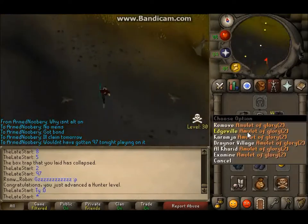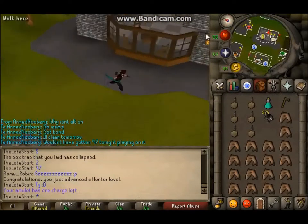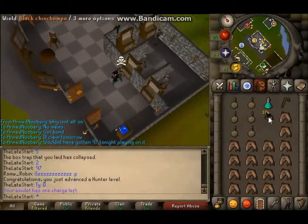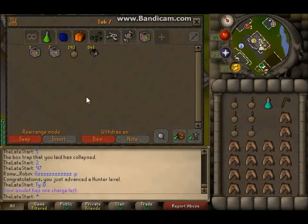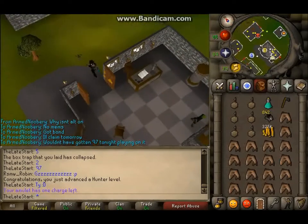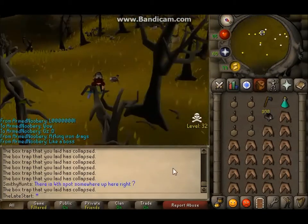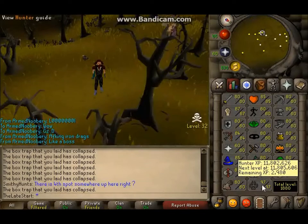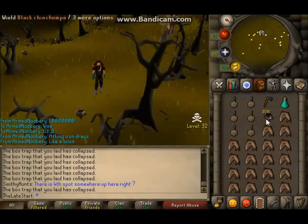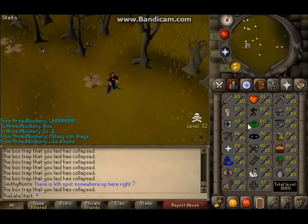1.11 mil XP — I have about 2.35 mil left to go. Let's see how many chins I catch tonight. I sold 250, plus there are about 900 more — that's roughly 2k chins tonight, not bad. And now I'm about to get 98 hunter.